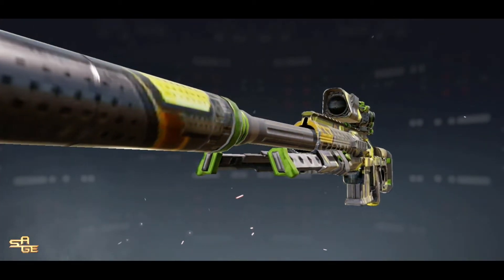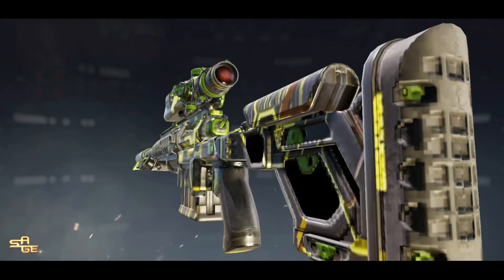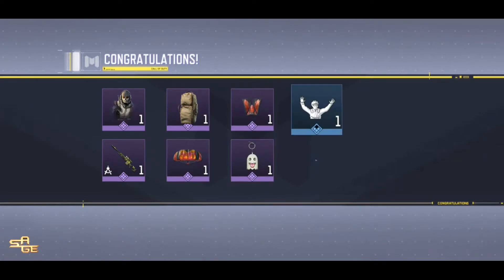The only things that are looking good in this bundle pack are the character skin, the back skin, and also the charm which is kind of cute. The emote is okay-ish but not that great.